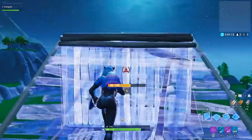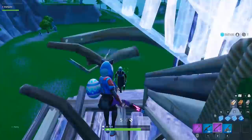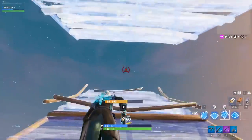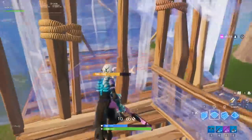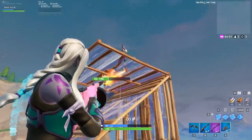Something that players with high ground have begun to do is ramp, floor, wall over an enemy, then edit through their ramp and wall to catch the opponent off guard. This trick protects you from that edit because you own the wall. That also means that you can edit through to surprise your opponents from an unexpected angle, all because of that third wall you placed when you 180'd.